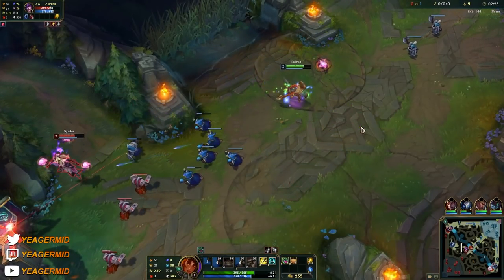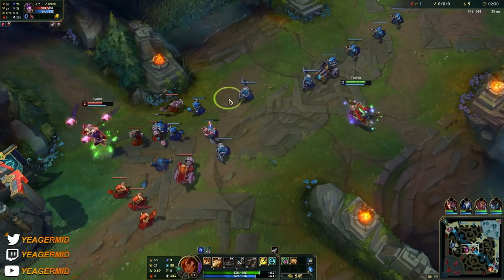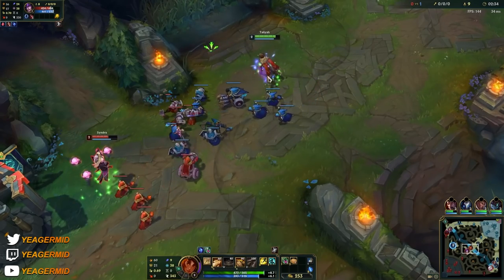So she is a champion that is a lot weaker in the early game now, because otherwise this would be really OP. But she spikes at around level 9 and stuff — that's why she becomes really strong. So that's what you're playing for.